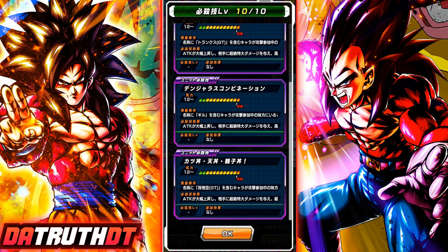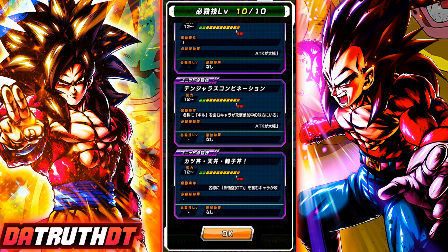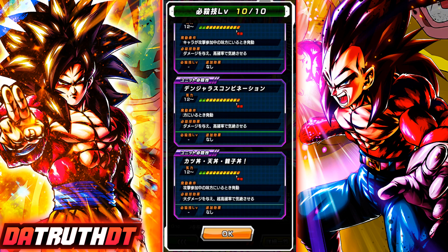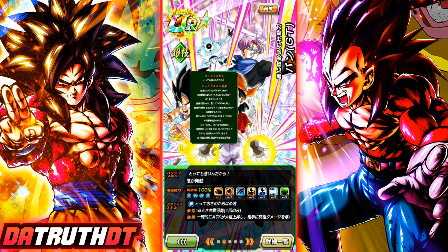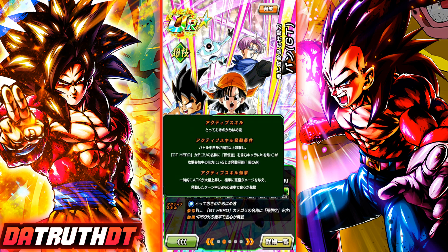She has a pretty well-designed kit. She's got a bunch of unit super attacks — she can do a GT Trunks, Giru, and of course GT Goku. Her unit super attack with Goku has to be a GT Kid Goku, not Super Saiyan 4 Goku. All they do is greatly stack attack instead of normal stack attack for her unit super, so it's not really the biggest deal. The whole point of Pan is stacking her attack and then nuking with her active skill.